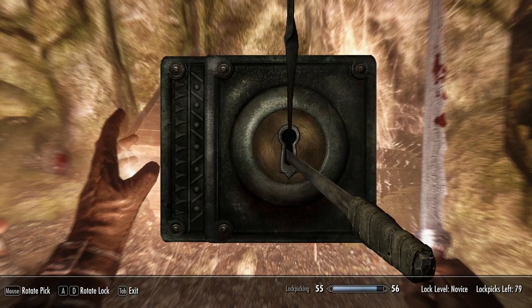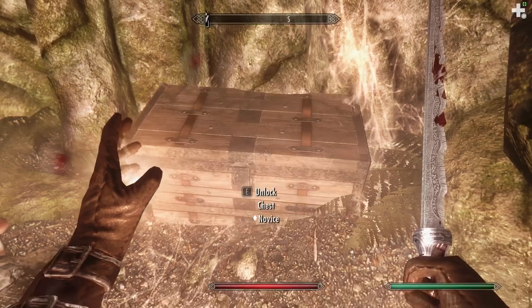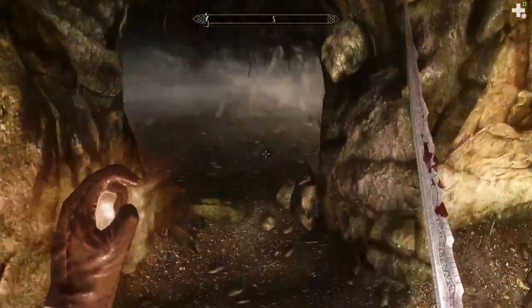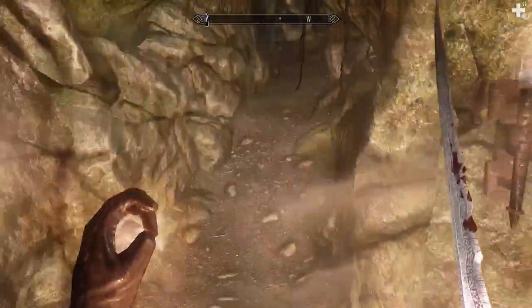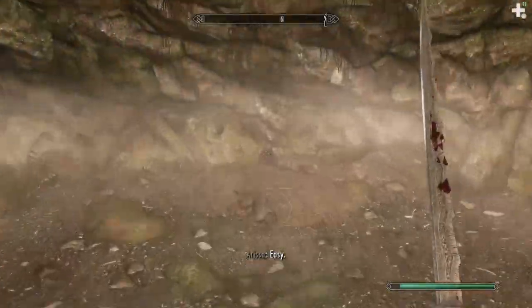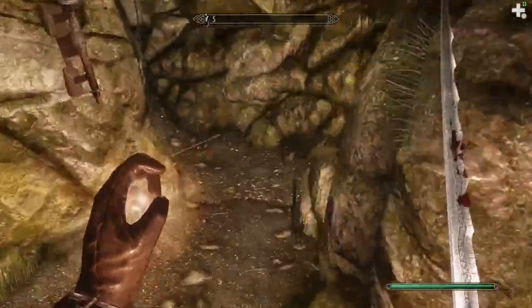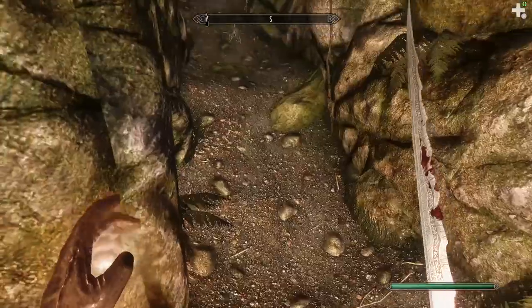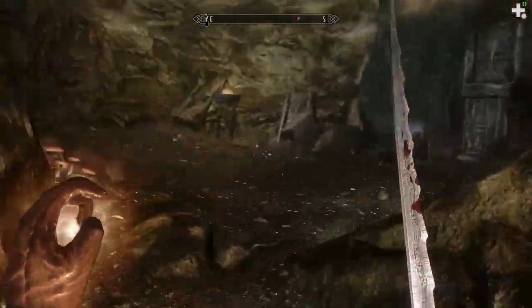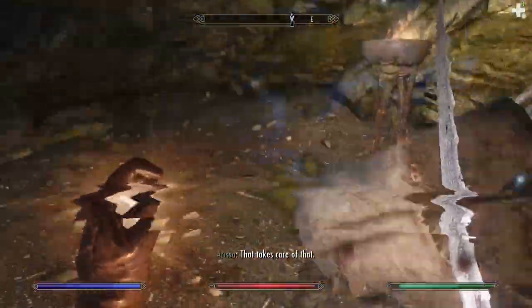Got a chest here — Novice. Let me take a crack at it. I'll just take the gold. More infected Skeevers — did the infected Skeever kill the other ones? We've also got a tripwire right there. Nice try, trying to bash my face in. And we've got Dwemer Spiders trying to shock me. That does take care of that.